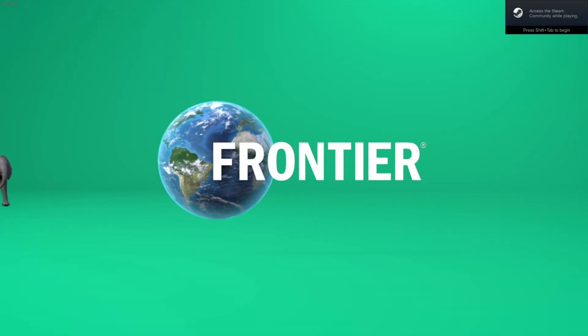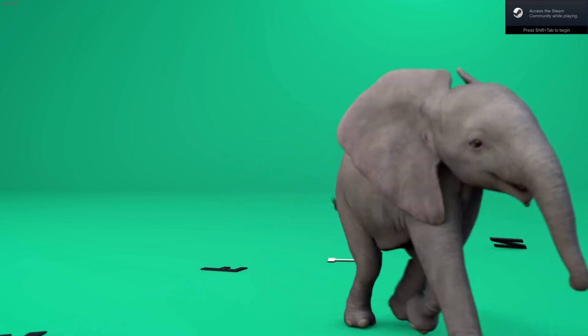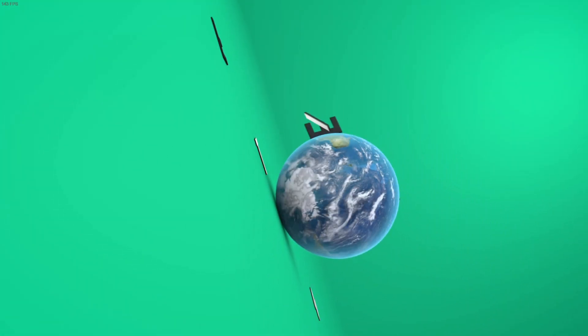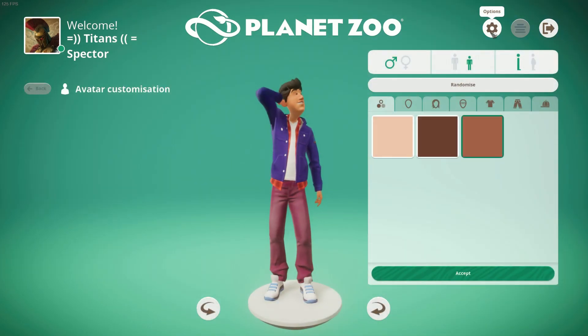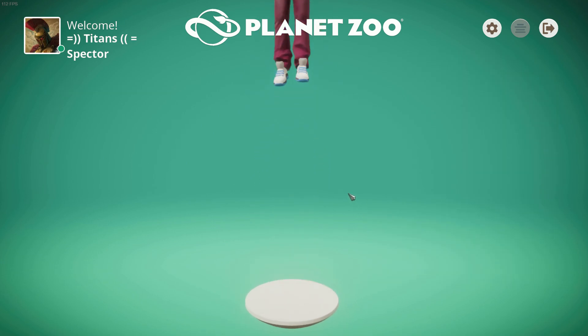Hello my fellow gamers and welcome once again to Pera Philosophieos. Today I have for you the first look and introduction to Planet Zoo. The gameplay you are currently watching is from the closed beta which started on the 24th of September and ends on the 8th of October. This game is made by the developers and publishers Frontier Developments, who have also made Planet Coaster, Jurassic World Evolution, and Elite Dangerous.